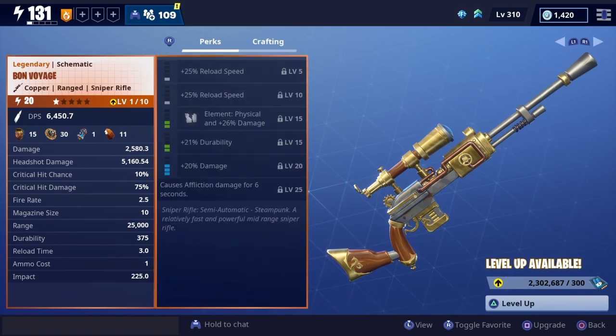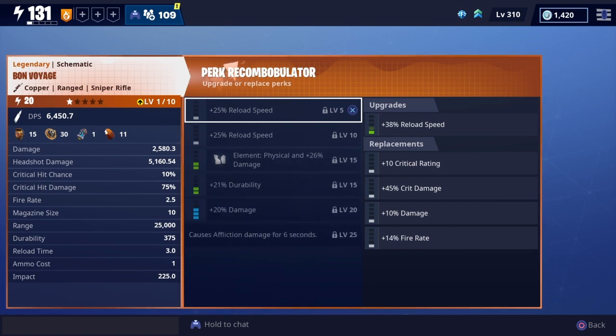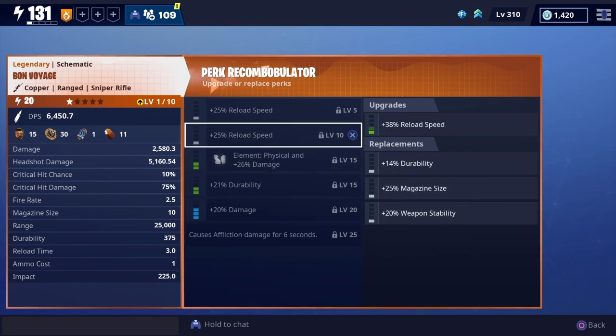The second weapon I go over is this new sniper rifle, the Bond Voyage. It looks pretty dope — it does high critical damage and causes affliction. You can change pretty much any element on it.